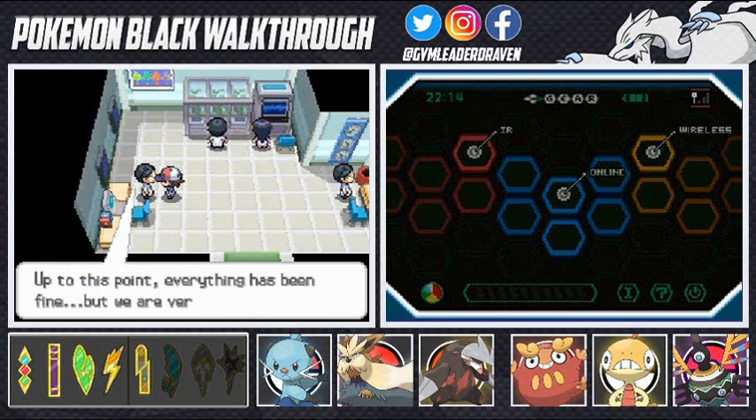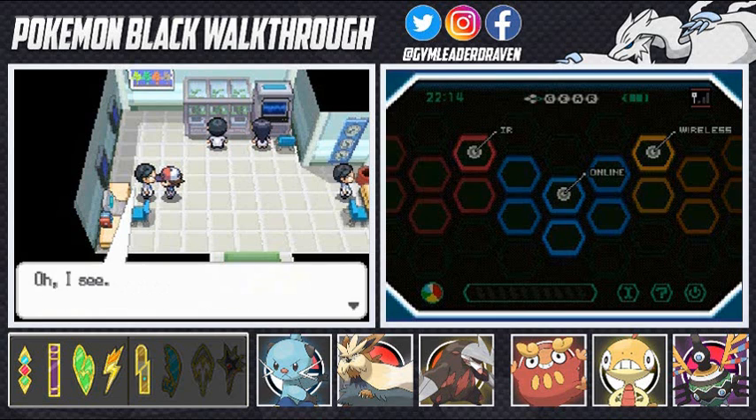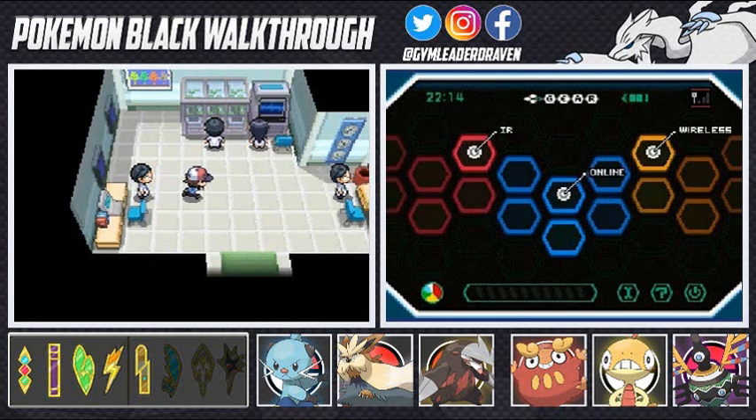'Everything has been fine but we are very busy and haven't had a chance to catch a Deerling to study. We would like to ask you — please capture a Deerling, and when its appearance changes, could you bring it back to us? When we've confirmed the change, we will also go search for the seasonal Deerling. Would you please show us a Deerling that looks like the current season?' I don't even have one right now.